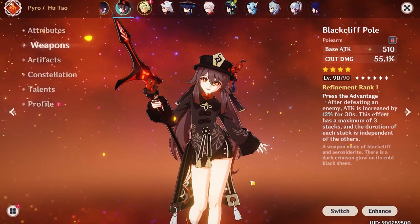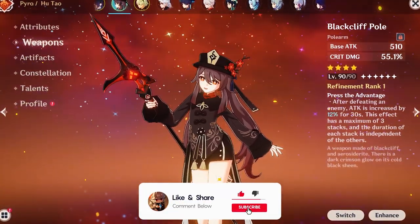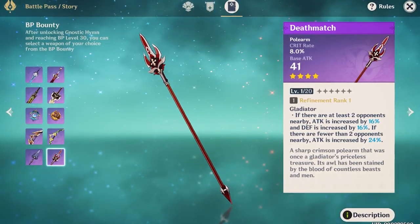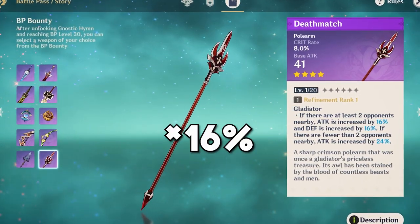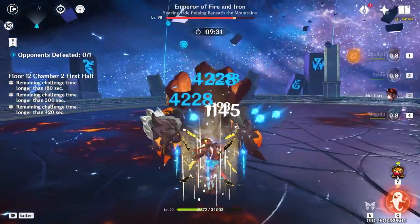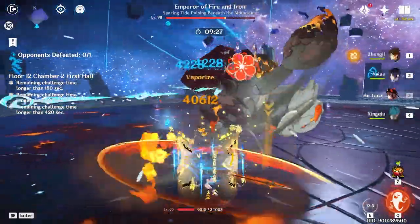As for the 4-stars, there are quite a few great options. If you want raw pyro damage, the Blackleaf Pole will be your best option because of its crit damage — the passive increases attack by 12% after defeating an enemy, and can be stacked 3 times. This is followed by the Battle Pass exclusive weapon, Deathmatch. It has a significant amount of crit rate and a passive that increases attack and defense by 12% if there are 2 or more enemies, or increases attack by 24% if there are fewer than 2 enemies.